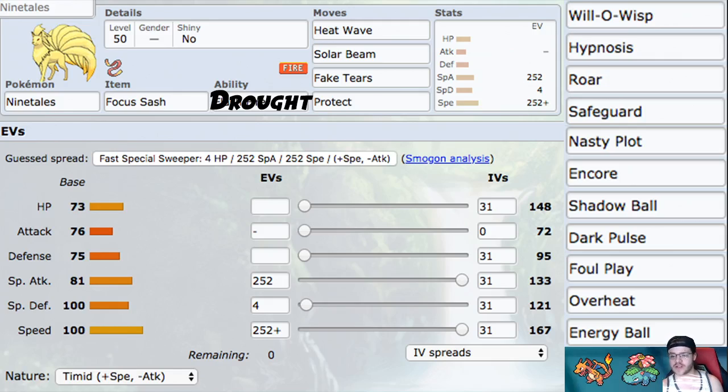For EV investments, we're going 252 into special attack and 252 into speed — very basic. Just being as fast as possible and doing as much damage as possible. There's no real point in going into bulk since we're using Focus Sash. We're essentially letting ourselves die after two hits anyway, so going into HP wouldn't help since two super effective hits would still KO us.